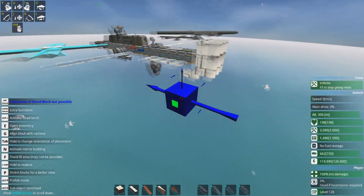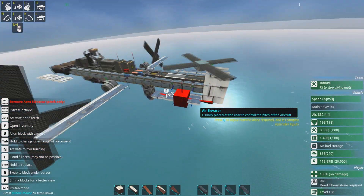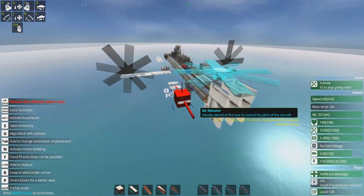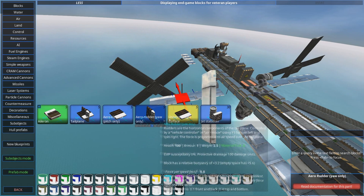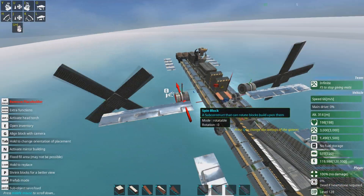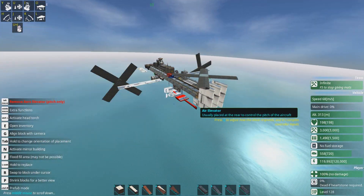When the craft is moving forward, what is really controlling the altitude is the pitch. This pitch spinner, these elevators, these universal flight surfaces — which are awesome, by the way, never leave home without them if you're making a plane — and these air elevators at the front are all basically controlling the altitude. It's bobbing up and down and sailing off into the distance like a plane — a very drunk plane.